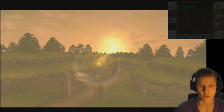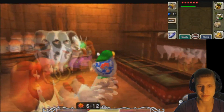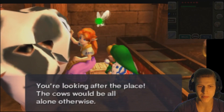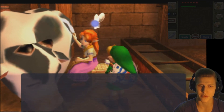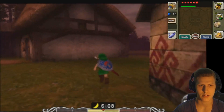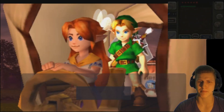Let's set the time back to normal pace. Here we can start another side quest — we have to talk now to Romani's sister. Here she is. She says Romani is going to take the milk to Clock Town — would you like a ride? 'I'll be leaving about six o'clock this evening.' Six p.m., I'm there. Hope I didn't miss her. There she is — wait for me. 'Good evening, I'm going to town to deliver milk. Would you like a ride?' Sure. We'll soon see what is going to happen during this ride.